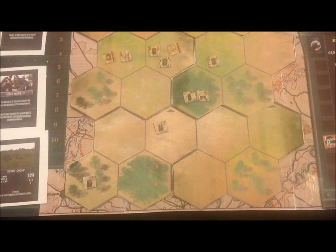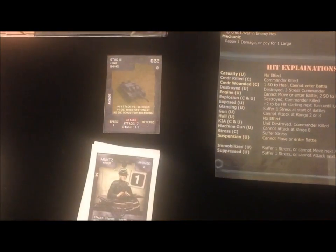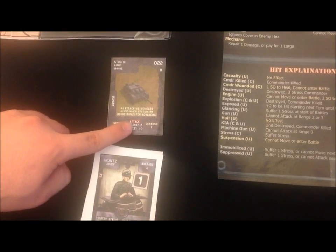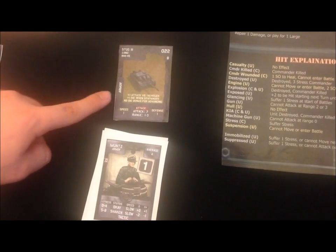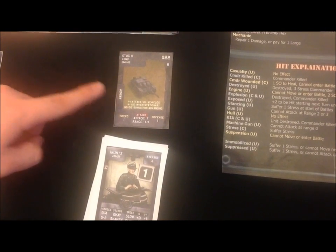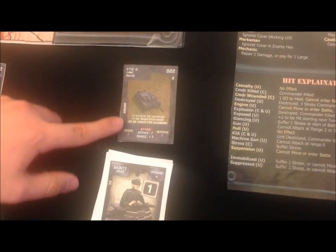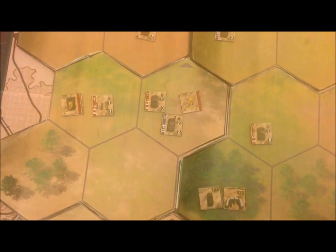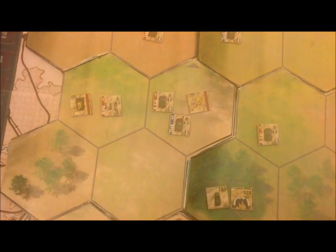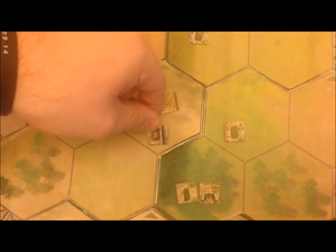My Stug is not advancing, but with a range of one to three, he can shoot and I'm going to have him attack this tank. The Stug needs to roll a seven to hit, but his commander's plus one at range one or more reduces that to six, and because he's attacking a vehicle, it drops to five. Because the Stug is a tank destroyer and not advancing, he gets an extra die when stationary but no bonus die for advancing. The enemy tank's defense of two raises the threshold to seven or more with two dice. I did it — this tank is no longer part of the battle.